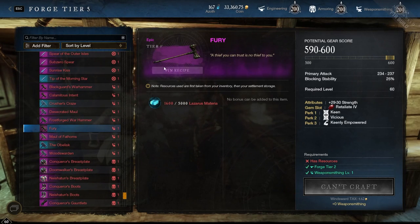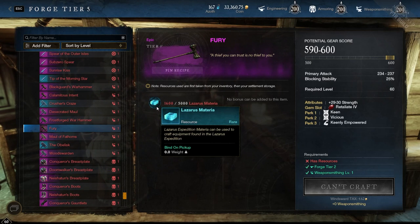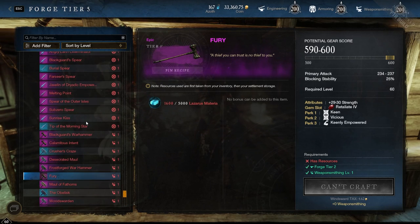So this hammer drops from Lazarus, meaning you're going to have to come up with 5,000 Lazarus Materia. And once you have 5,000, you literally press the button and bam, you can make it. It is that simple. You don't have to have Weaponsmithing 200 — you just need to have it at level one, which everybody does.